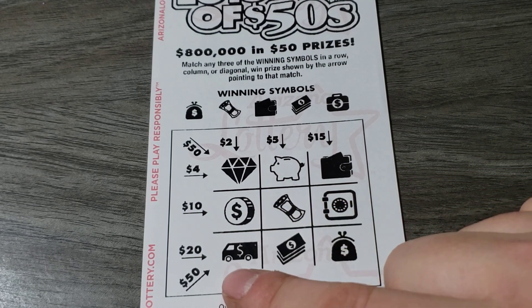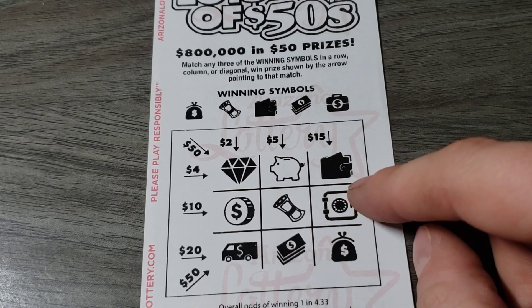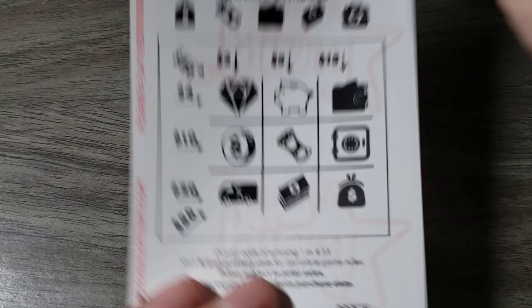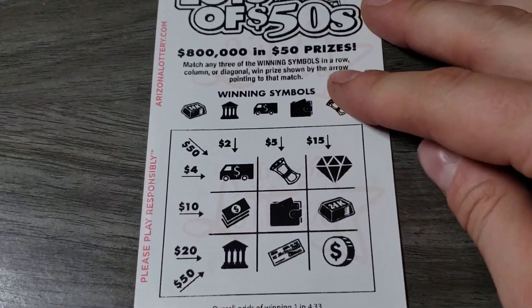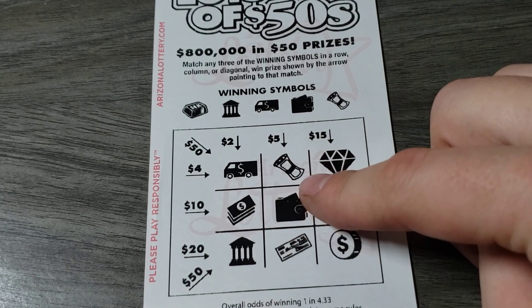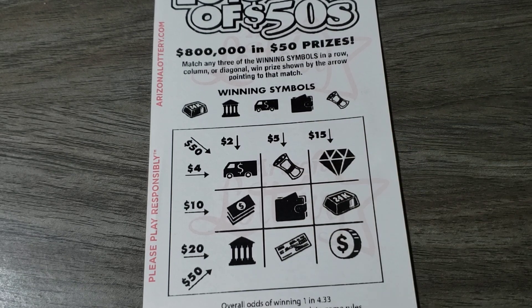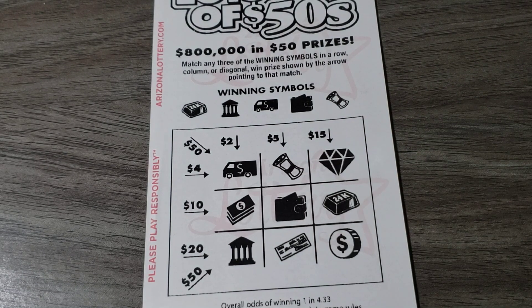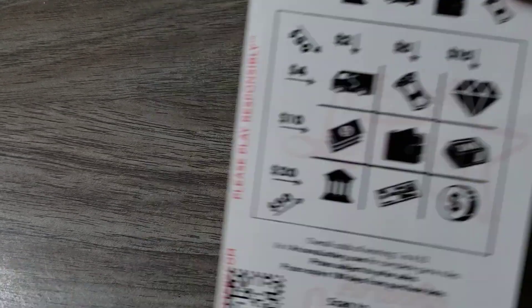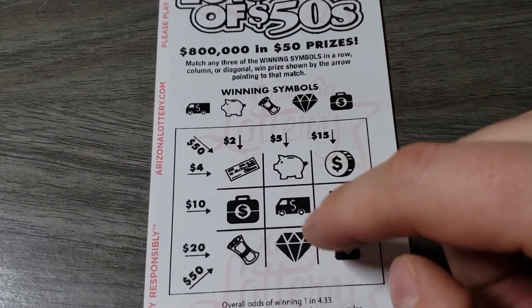Coin — no. Truck — no. Piggy bank — no. Suitcase — no. That one was fast. Come on, let's get one of these 50s! Truck, bills — no. Truck — no. Diamond — that thing, that thing, and a check — no. Brutal. Brutal $20 session, gotta find something here.